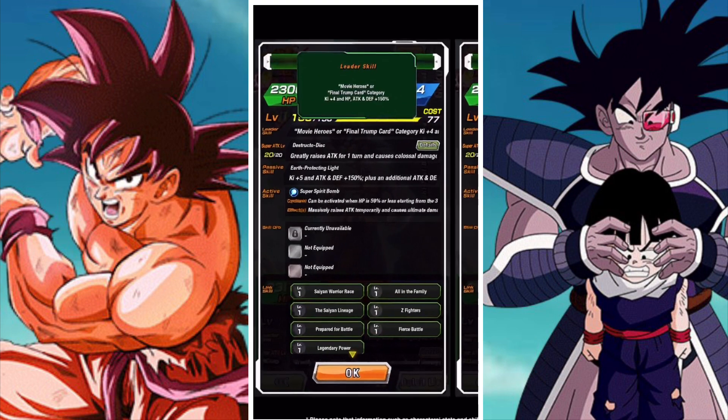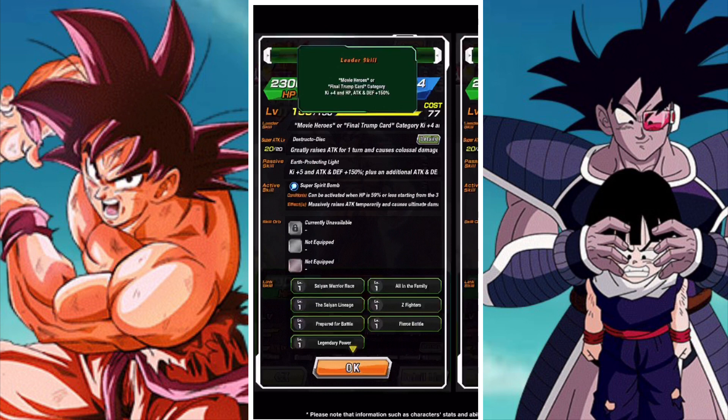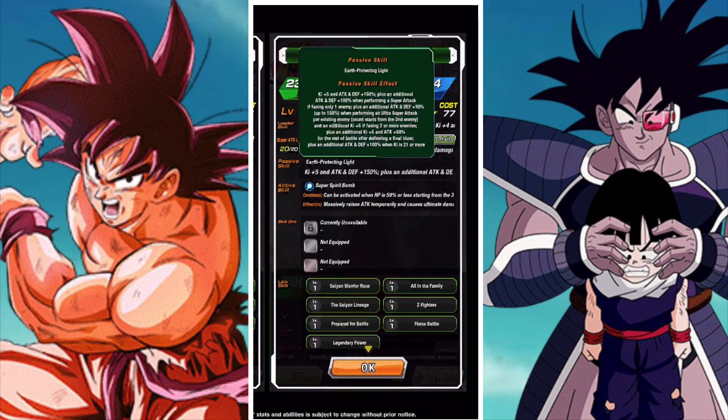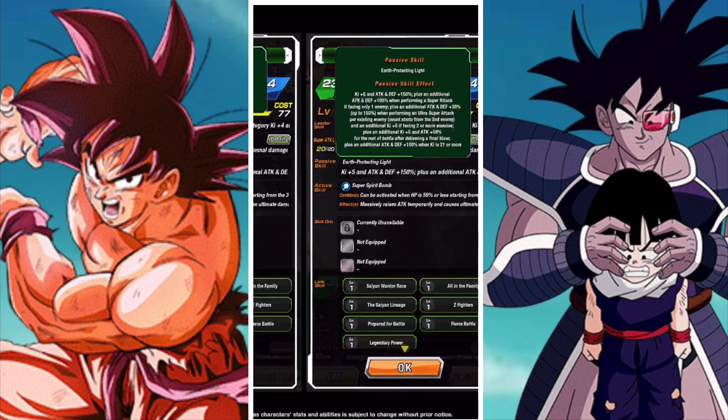Goku is a Movie Heroes or Final Trump Card category lead of 150%. I'm kind of over the 150% meta. Nowadays with how hard events are, LR characters really need a leader skill upgrade. It just hinders them being runner's leads — no one wants to run a 150% lead. The categories themselves are pretty decent though; Final Trump Card includes some really solid units and Movie Heroes is always a decently strong category.